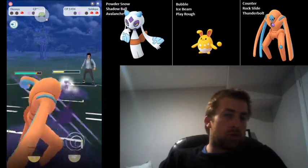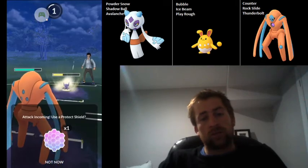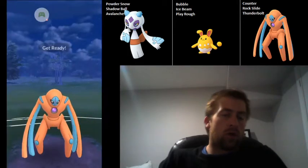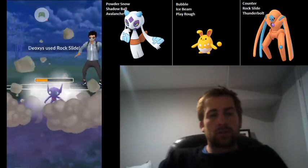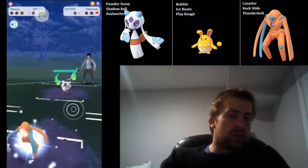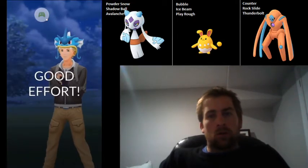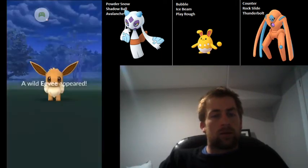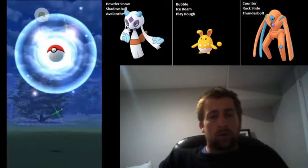All they need to do is shield once and they're going to be able to get to two Foul Plays before we can get to two Rock Slides, and there's no way we can counter down. So I'm just going to let it go. I'll throw the Rock Slide — maybe they'll let me see what their third Pokémon was. And in fact, it is a Marowak. So there was no way I was going to beat that team — both Marowak and Sableye are bad for my team. So well played by my opponent.